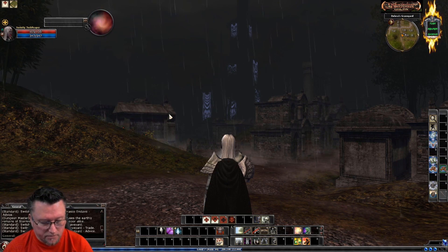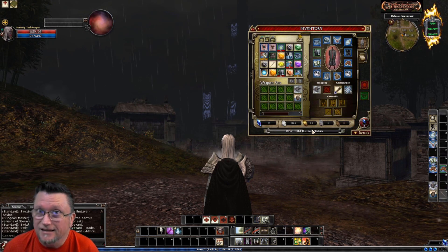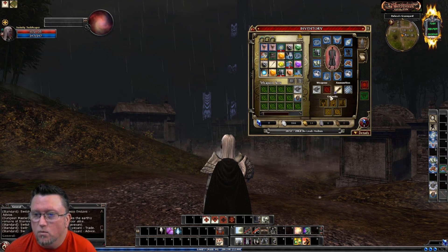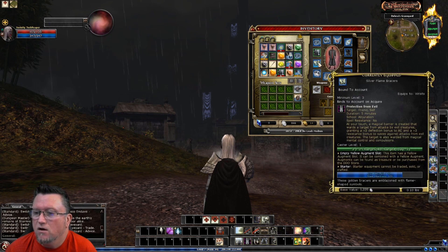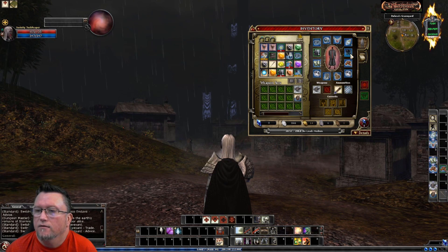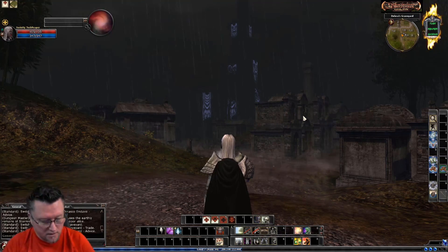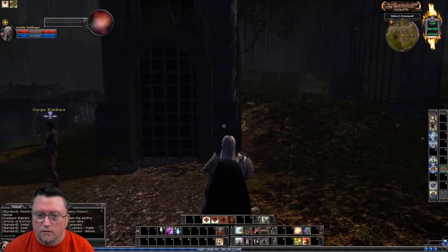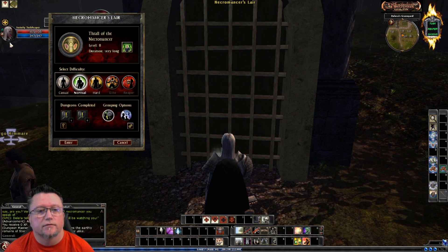As she progresses in level and I get the gear that I really want, she's going to do amazing. All of this stuff is just starter gear for level 7. Now, we're going to go in here and we're going to do some damage. I'm level 7, so this particular character — overpowered, right? This is what we're talking about.